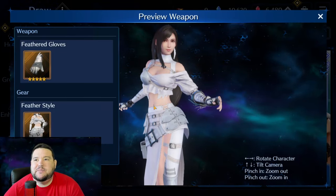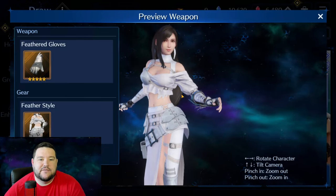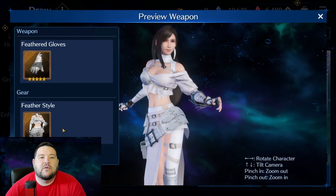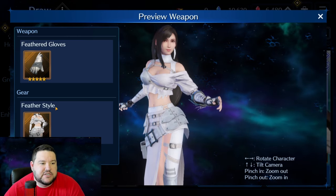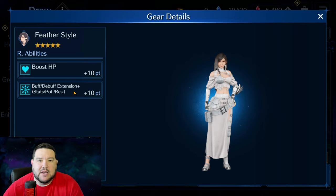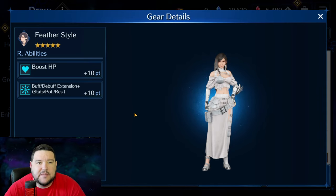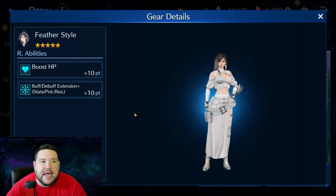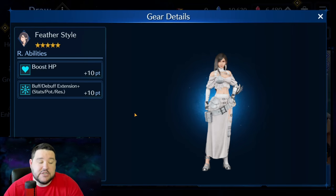Honestly, if there was a way to just pay like $10 for the cosmetic only without the actual abilities, I would be all for that — but that's just a pipe dream. It's called Feather Style, cool name. And here we're going to see mega power creep again. It sucks for OG players who have been slowly building up older gear that's gradually becoming outdated, but it is good for new players, and I think that's good for the game's health ultimately.